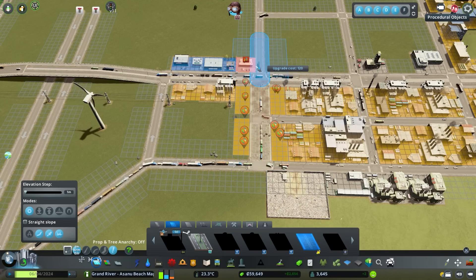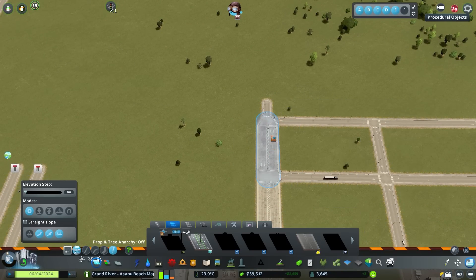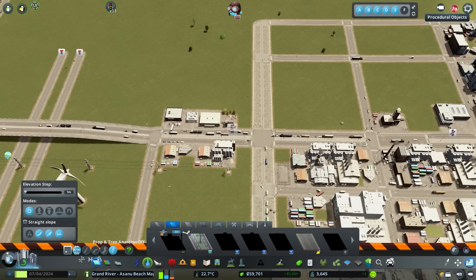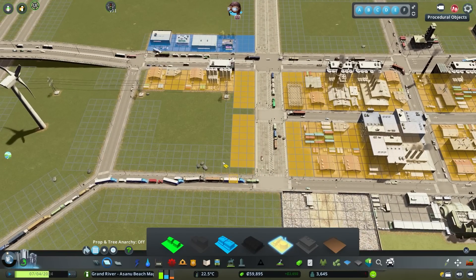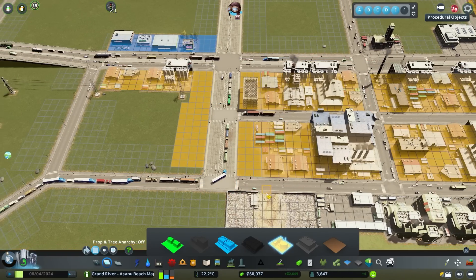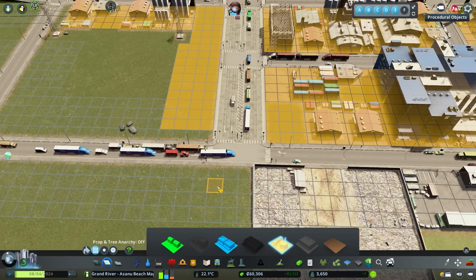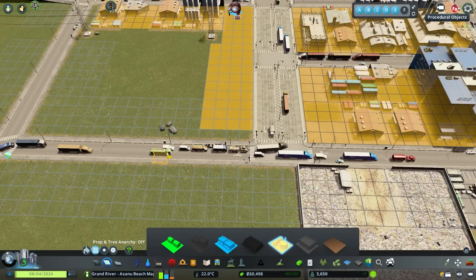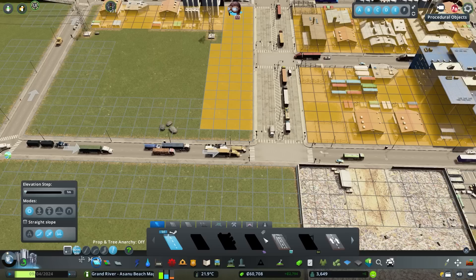Let's upgrade this road. I'm using a wider road so we get the extra lane for turning. This road is from the Industries DLC, so if it's not familiar to you, you may not have that DLC. After rezoning we should see both lanes now being used for turning. If we wanted to get a little more volume through here and wanted to use a traffic president, we could go in and get a third lane going.